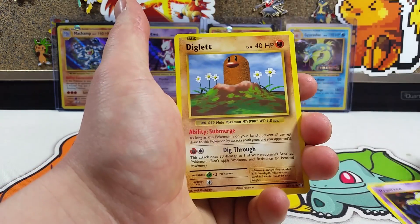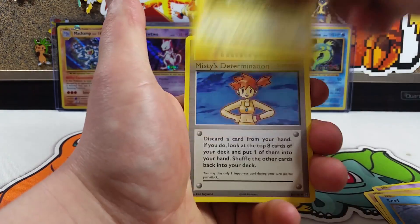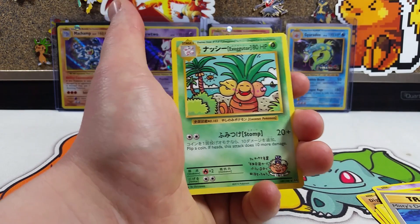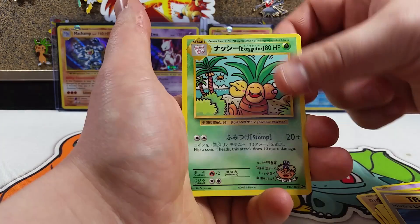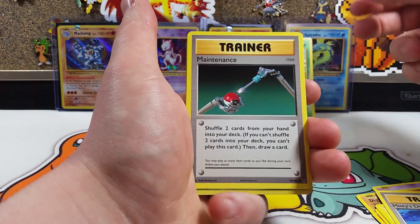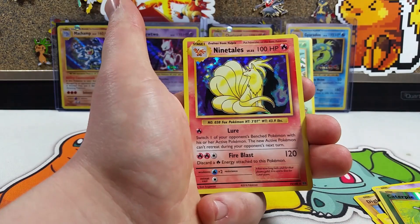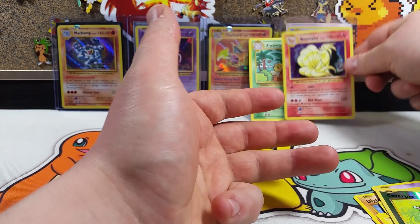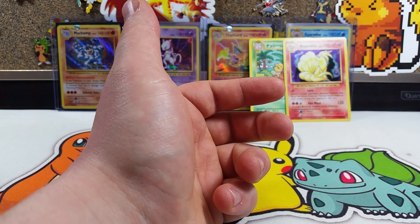So we've got Drowsy, Diglett, Charmander, Seal, Magnemite, Misty's Determination — and we have a secret rare Exeggutor to kick off this episode! If you guys voted for Mega Blastoise, you guys are getting some points today. We also have a Maintenance, a Reverse Caterpie, and a Holo Ninetales, which means we have seven points already going right off the start of the first pack.